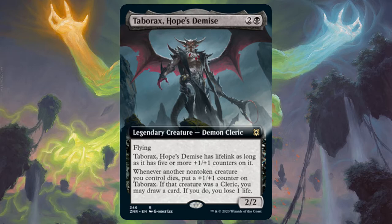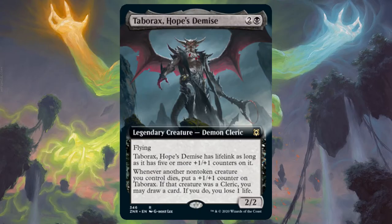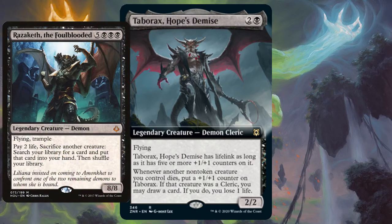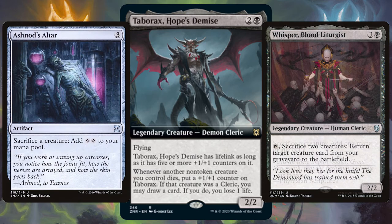Instantly you want to go the classic Shadowborn Apostle route and get out millions of them. Sack them all, trigger Taborax, gain life and draw a ton of cards as Shadowborn Apostle is a cleric. Being black, you can add creature sac outlets like Razaketh and Whisper, Blood Liturgist to get rid of your creatures whenever you decide to. Fill your deck with sac outlets like Ashnod's Altar and Phyrexian Altar.